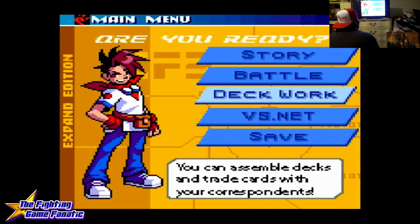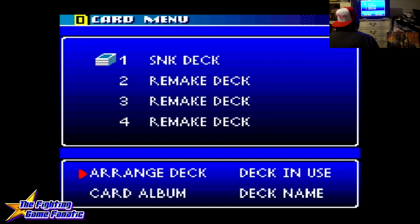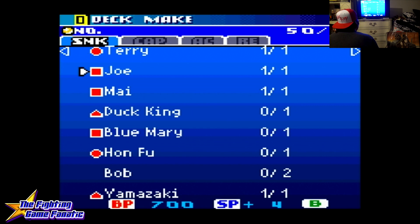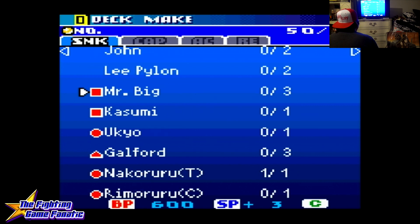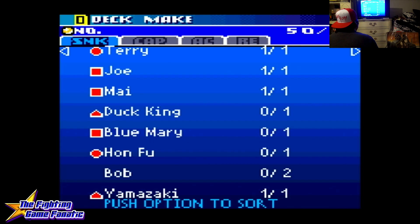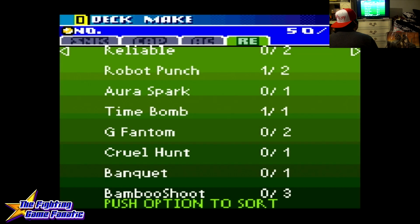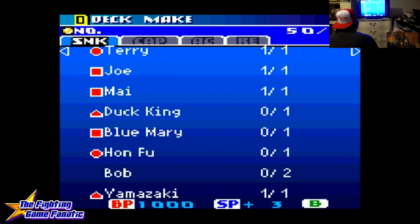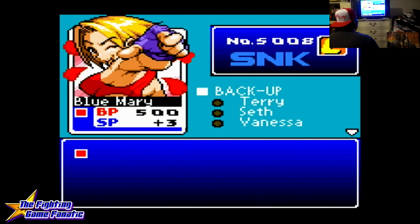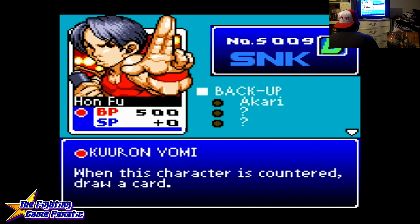You can work on your deck. When you work on your deck, you have a total of 50 cards — no more, no less, exactly 50. You choose the character cards you want in. You can also choose from SNK, Capcom, action cards, and reaction cards. When you scroll through, you can see the pictures and their abilities. It's really awesome. I love Yamazaki — he's a wrecking machine.